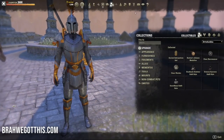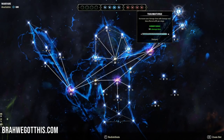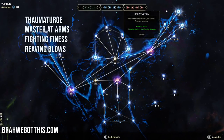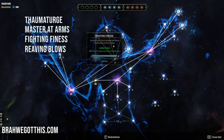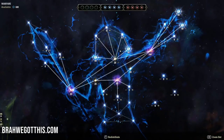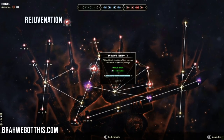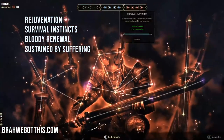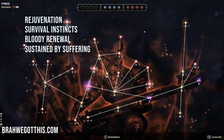For Champion Points: pretty standard to my other solo builds. We're doing 50 in Thaumaturge, 50 in Master-at-Arms, 50 in Fighting Finesse, and 50 in Reaving Blows - slot all of those. It'll take about 140 CP total to get started. In the red tree: Rejuvenation, Survival Instincts, Bloody Renewal, and Sustained by Suffering are all slotted. Other points go into remaining passives.